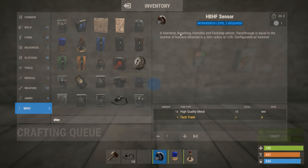We still have six more days before the next main branch release, so maybe the HFBF sensor — it stands for heartbeat, breathing, humidity, footsteps — will make it in.